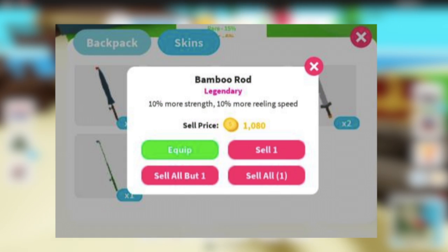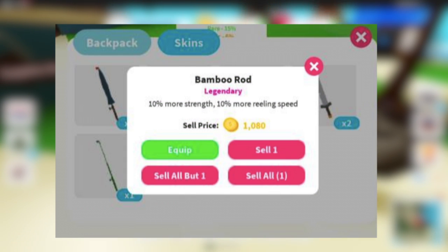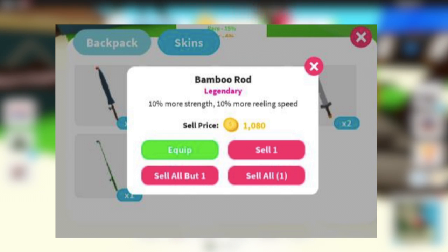The second new feature is two new rods. The first would be the bamboo rod — credits to exoticrawin from the Discord for sending this photo, since I wasted like 200k and couldn't get it. This bamboo rod gives you 10% more strength and 10% more reeling speed. It's a legendary rarity, selling for $1,080 like other legendary rods.